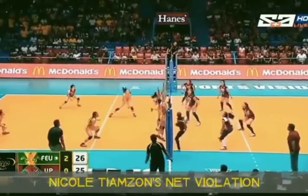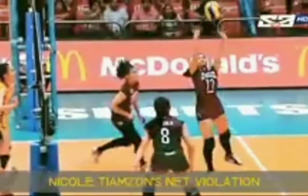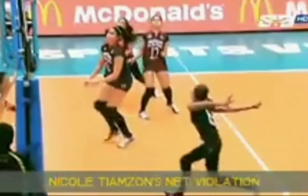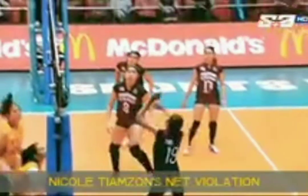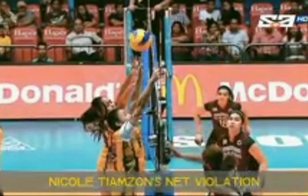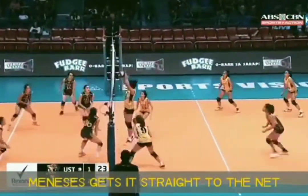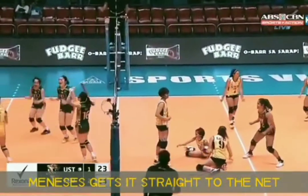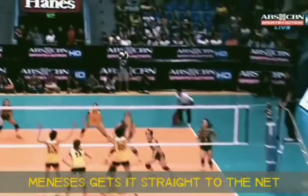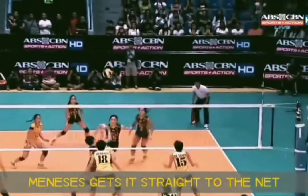A fault occurs when the ball is hit or lands outside of the court, or is caught by the net. There are several ways to fault and lose the point. Here are some examples: hitting the ball illegally — you must strike the ball without holding, palming, carrying, or throwing it; stepping over or on the line while serving; not hitting the ball over the net; touching the net; reaching under the net and interfering with a player or the ball; not serving in the correct order; and hitting the ball out of bounds.